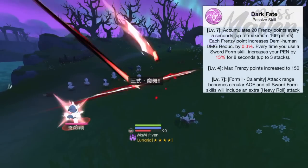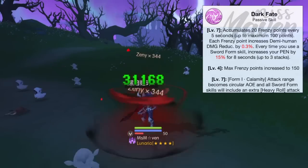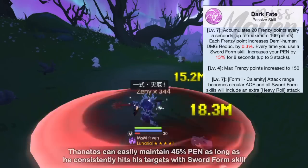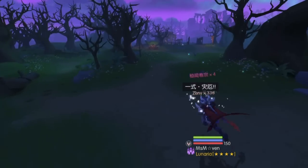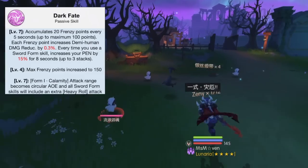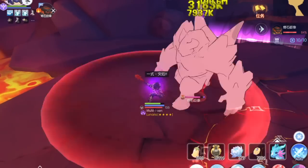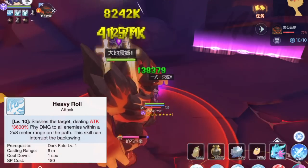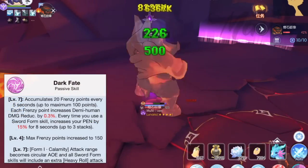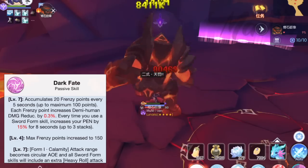The second effect of Dark Fate is that it boosts physical penetration by 15% at max skill level whenever you use a sword form skill. This buff lasts for 8 seconds and can stack up to 3 times, so it's fairly easy to maintain 45% pen as long as you consistently hit your target. As for the third and last effect of Dark Fate, Form 1 Calamity will have a circular AoE range instead of just a single direction. This has a pretty huge range and can hit up to 10 enemies. In addition, all sword form skills will include an extra heavy roll attack after cast, which will significantly improve the DPS of Thanatos since heavy roll has a huge attack multiplier. This effect will only be triggered at max level, which means that it's necessary to have all 6 runes with activated second line if you want to reach Thanatos' max damage potential.